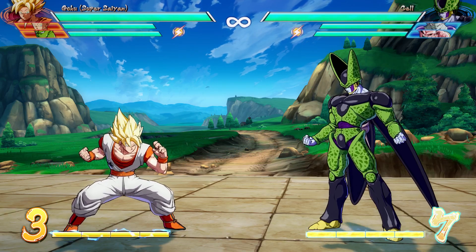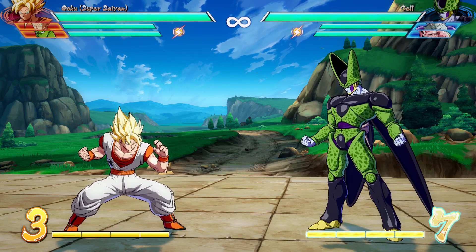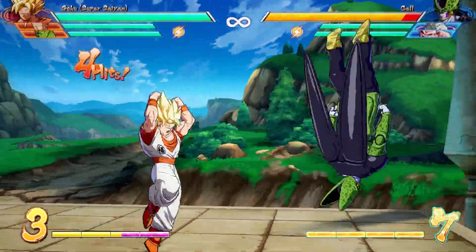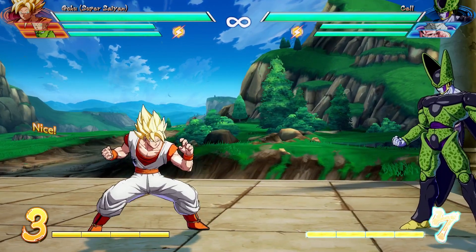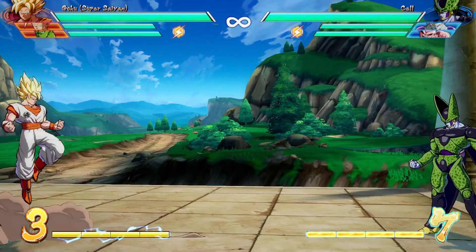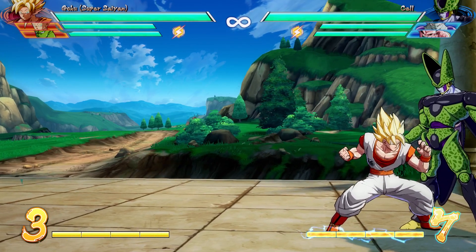Next in Goku's arsenal is the Flurry Kicks, which is a series of roundhouse kicks with light, medium, and heavy versions. To pull this off you do quarter circle back, then light, medium, or heavy. We have the light version, medium version, and then the heavy version — each adding two more kicks than the last. This is a really good spacing move where you can go from full screen to your opponent with the medium Flurry Kicks, and it provides both defense and offense in one.